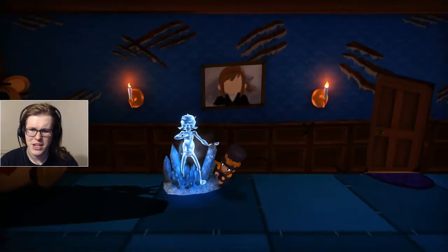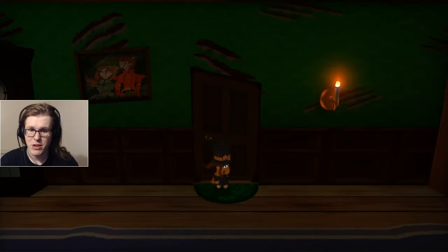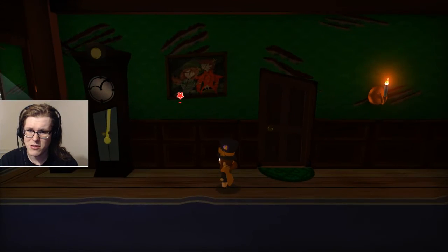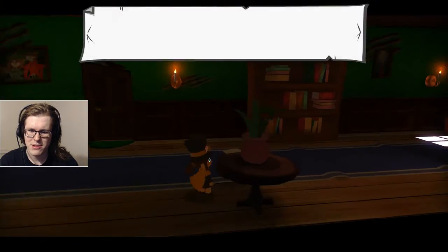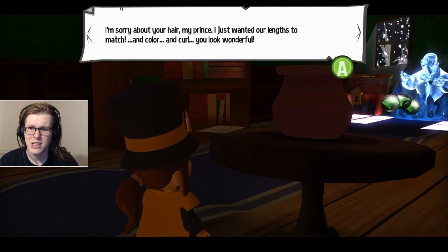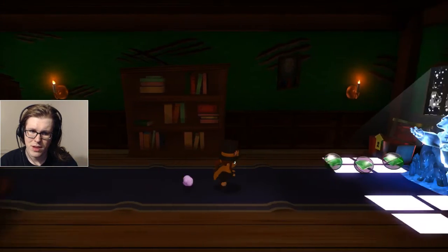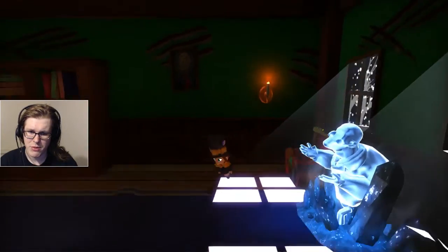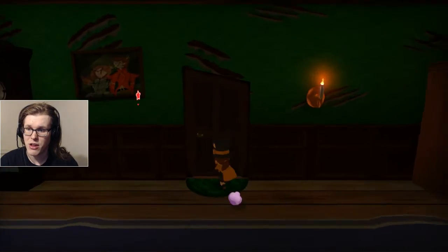This must be the Prince and Queen Vanessa. What's this letter say? 'Sorry about your hair, my Prince. I just want our lengths to match, and color, and curl. You look wonderful.' In here was a rift token last time we went through it. Unfortunately they don't restock, so I can't show that off again.